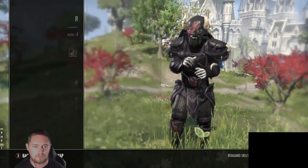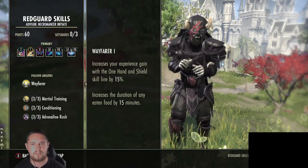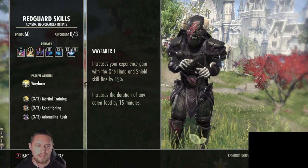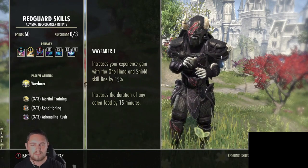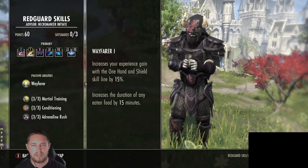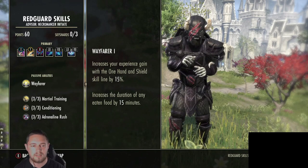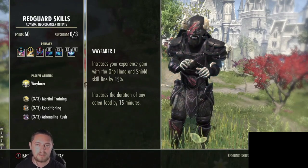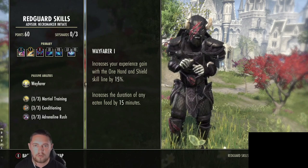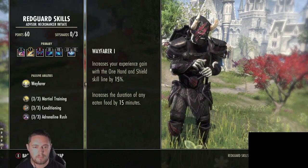For the race, I chose Redguard. My primary reason is sustain - because the Necro can be difficult in terms of sustain. However, this is an ulti-gen build, so you could use a Nord because Nords gain more ultimate back, or Imperial because Imperials have reduced cost of ultimate. I went Redguard because there's no point having extra ultimate if you can't sustain your stamina skills to maintain your tanking.